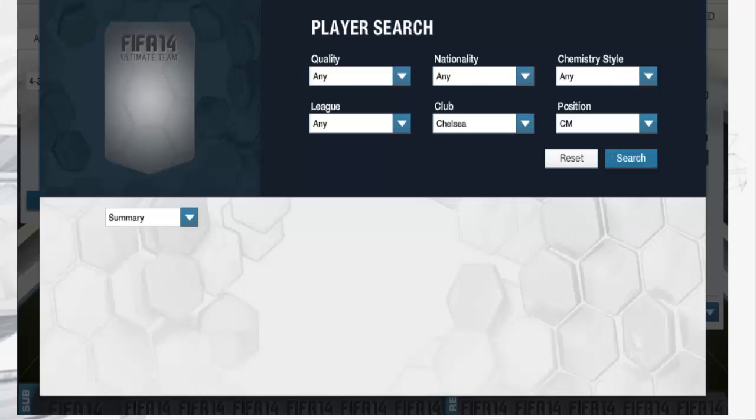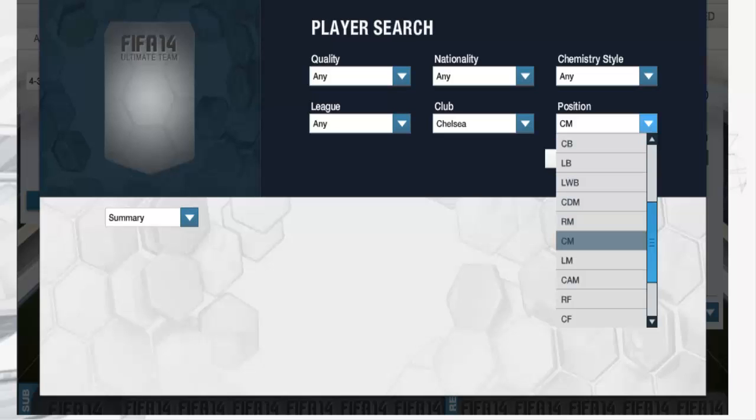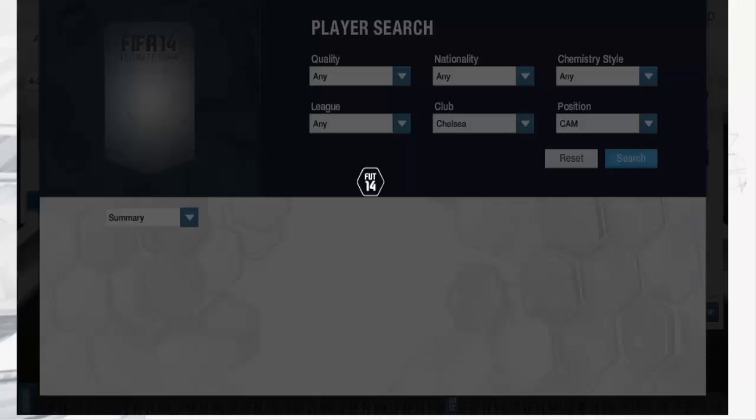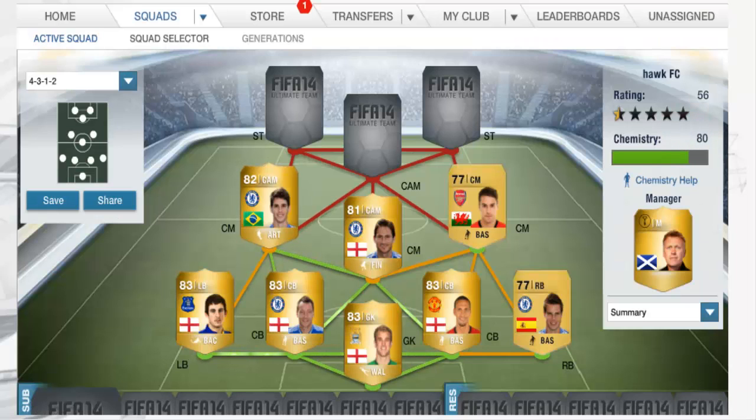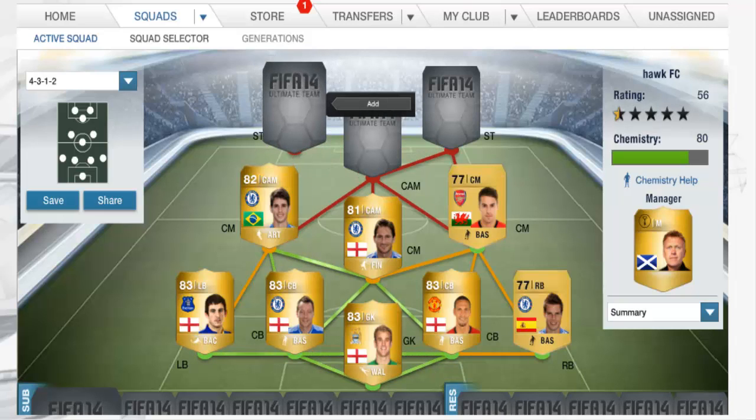So on the left of midfield I do have another Chelsea player — this time it is Oscar. He's worth around 8–10k and he's probably my most expensive player in this squad that I'm building. But he is worth it. Great pack of skills on him, good pace, good dribbling, and some seriously nice finishing.